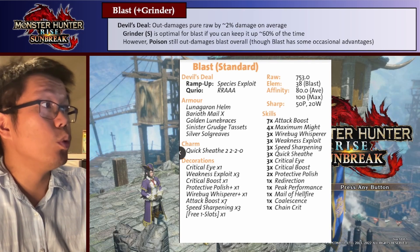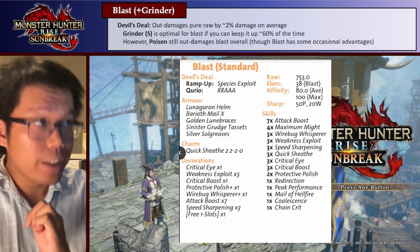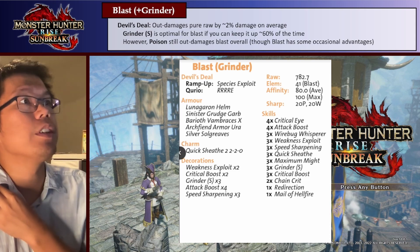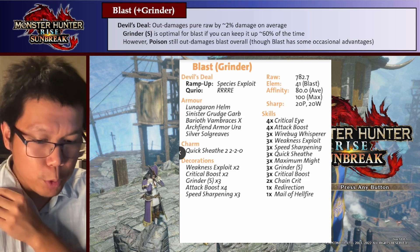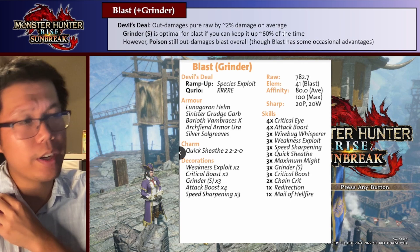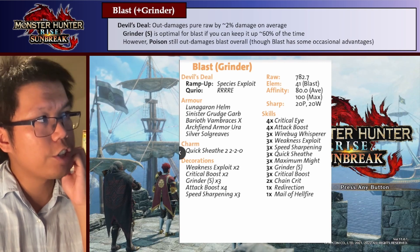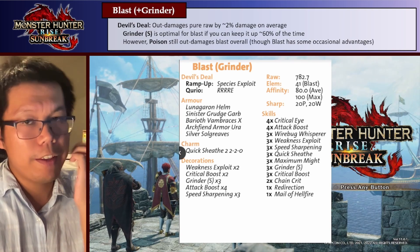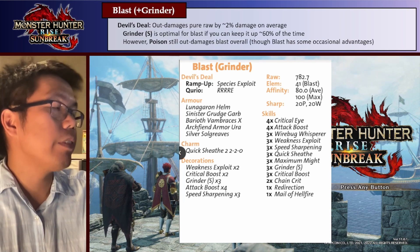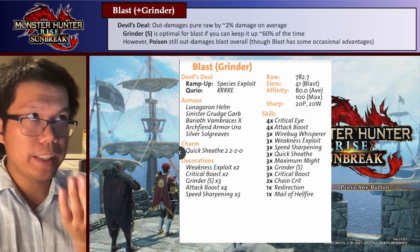Now, this is a normal Blast build, but because the Devil's Steel has 20 White and 20 Purple sharpness, you can actually use a Grinder build relatively efficiently. And this Grinder build is pretty good — it does more damage than a non-Grinder build if you can keep Grinder up at least 60% of the time, which should be fairly reasonable. The set for this changes: Lunagar on Helm, Sinus Vigaraj Garb, Barrier of Ambrace Zex, Archfiend Armor Ura, and Silver Soulgreaves. This is so we get a lot of slots to use with the new Grinder S decoration, which is a 3-slot jewel.